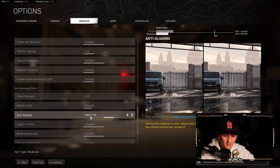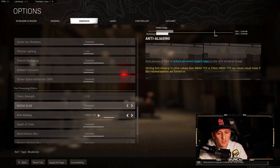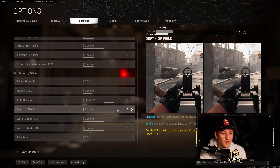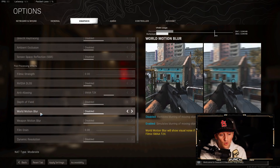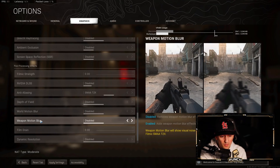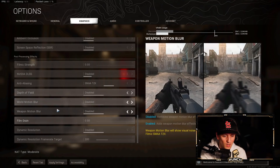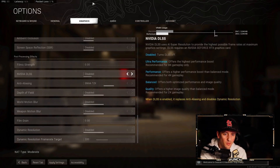Anti-aliasing is on SMAA T2X — I've had it there since I got my PC and haven't had any problems. Depth of Field Disabled, World Motion Blur Disabled, Weapon Motion Blur Disabled — definitely disable those, console players too. Film Grain at zero — you don't want any of that grainy stuff. That's pretty much it for graphics.